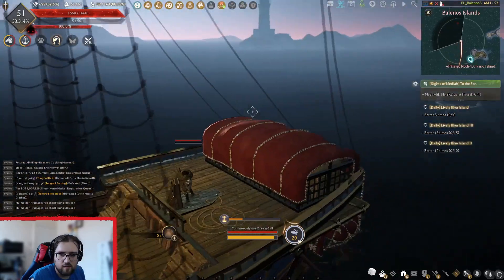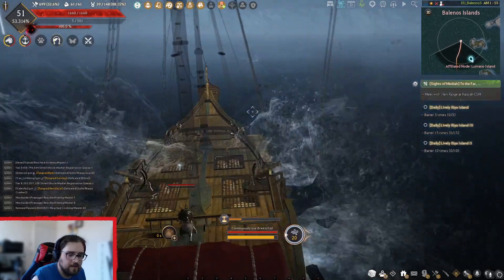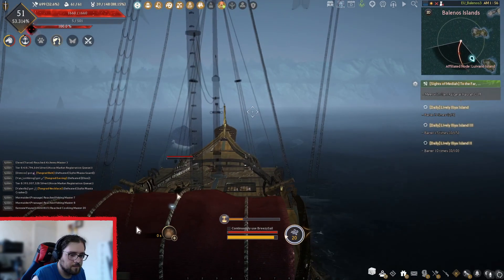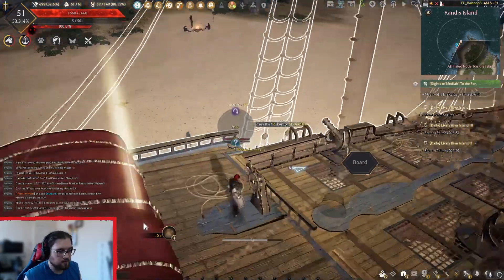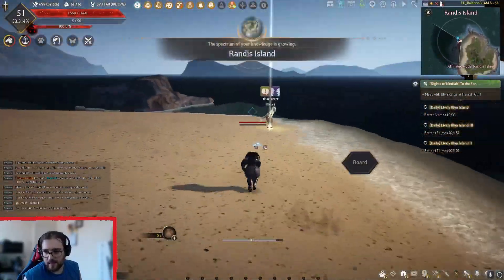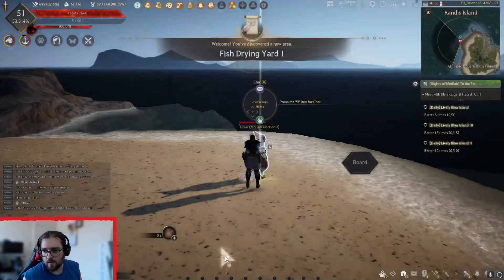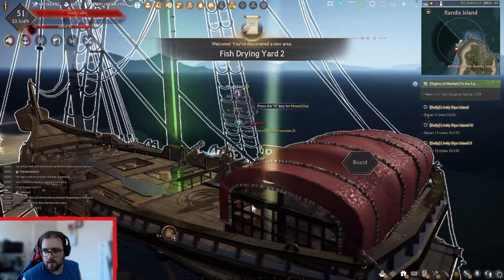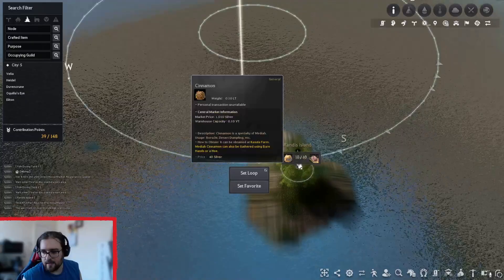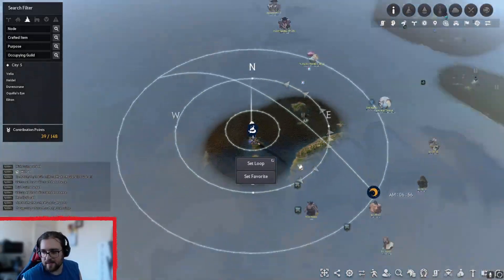I'm going to end this recording here because it's already 12 minutes — this is what I was saying about breaking this up. I'll also add a little bit on the end for the actual bartering to go over the menu. When you do get to an island, if it's a new island when you're first starting out, you're going to want to get off your ship, jump on the island so that you find a spectrum of knowledge, and talk to the node manager or wharf manager — the bartering manager. Then you'll have the things shown up on the map so you know where that island is in the future.